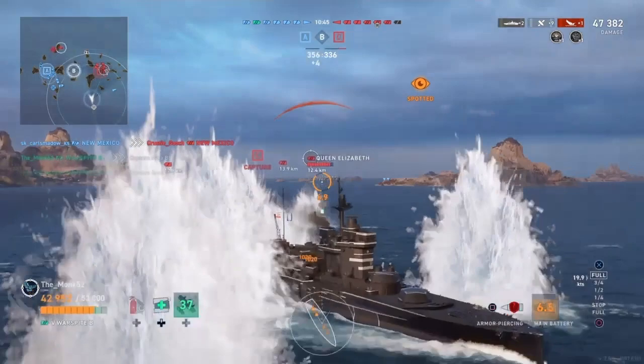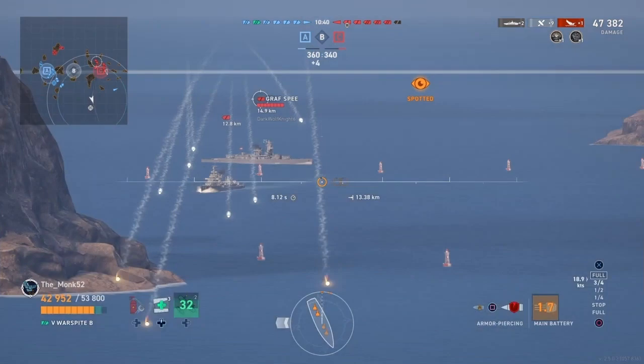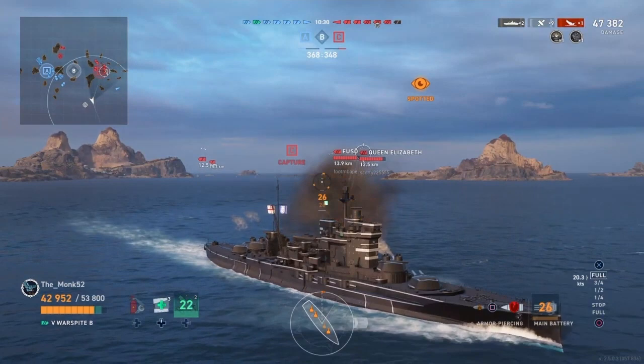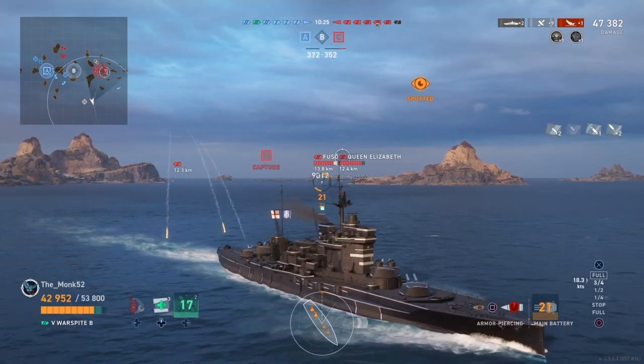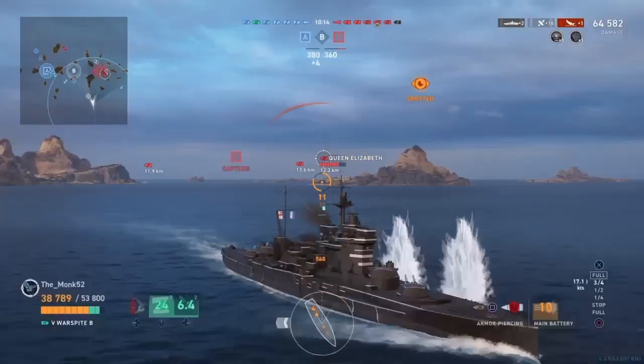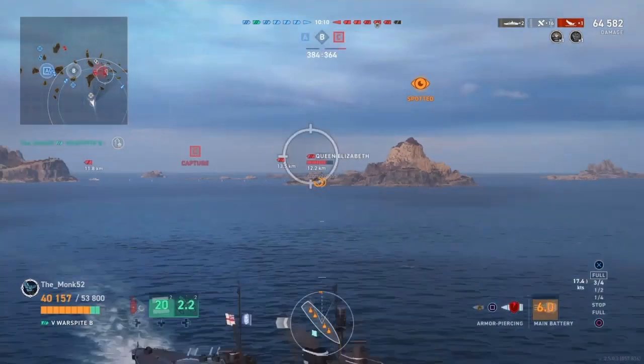It looks like he's taking some chunk damage through the superstructure. Really, the Queen Elizabeth is the biggest threat, since it has 381mm guns, which are entirely capable of overmatching the bow and stern armor of the Warspite. So it is important for Monk to maintain the angle, and he is doing a good job — he actually manages to dodge the majority of that salvo from the Queen Elizabeth. He has deployed a heal and is continuing on his course.